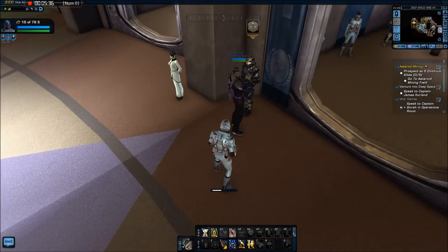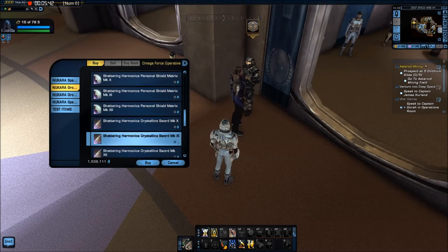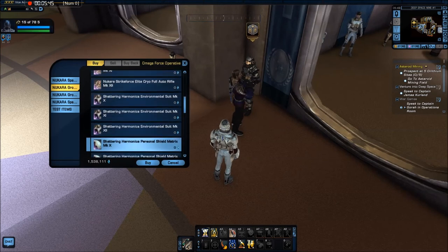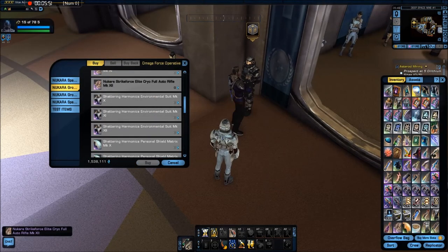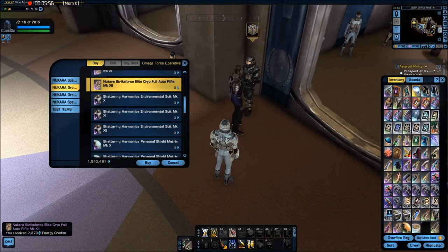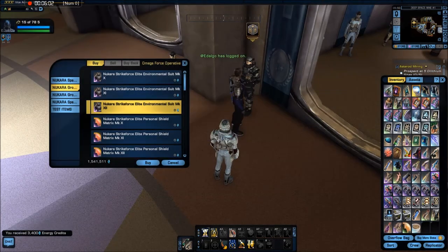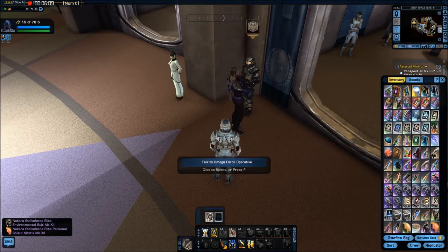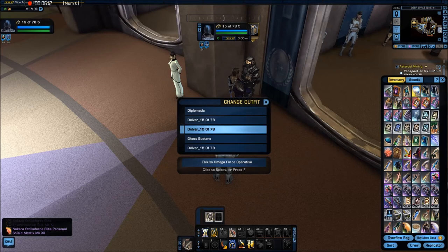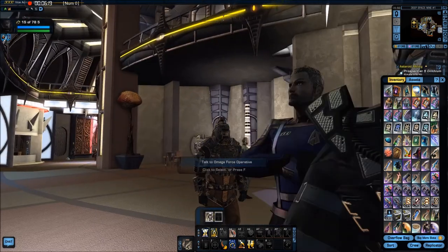While we're here I might as well get some new ground stuff. I want to get the full auto rifles set. Full inventory — let's clear up two spots. There's the Elite Cry — that's the right one. For this set, voila. Let's change the outfit to this one. It looks pretty cool — I think I'm going to stick with it.